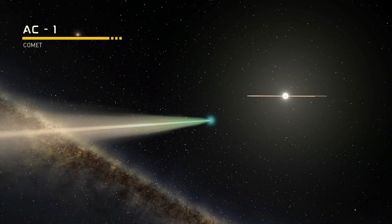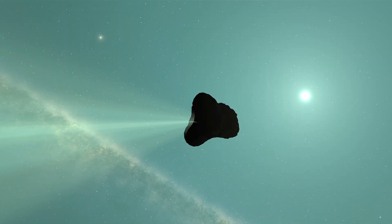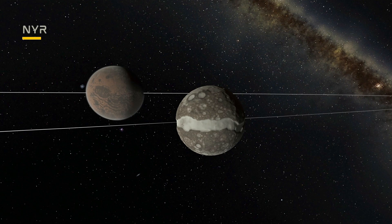Next we have AC-1, a brilliant blue-green comet whose vibrant colors are super cool - I hope it's visible from the surface of Alva. Further out we find Elno, the furthest planet in the Nova Kirbani B system, reminiscent of Mars or Duna as an icy desert with some interesting weather on its surface. Elno has a singular moon called Nair with a super cool equatorial canyon that I'm really excited to check out.